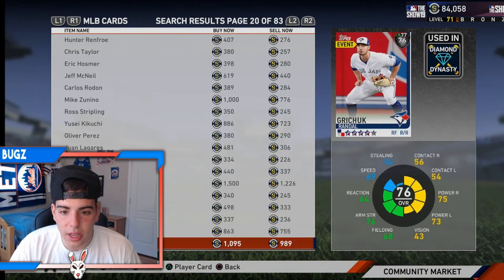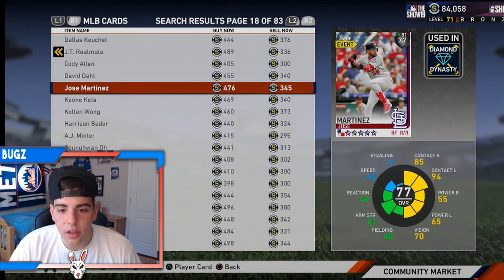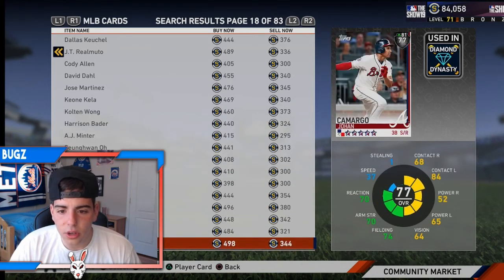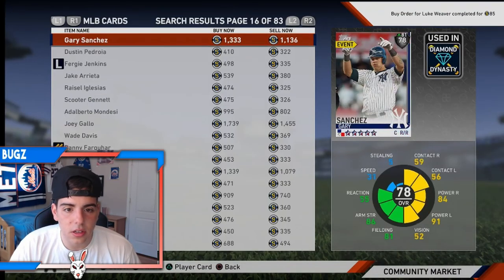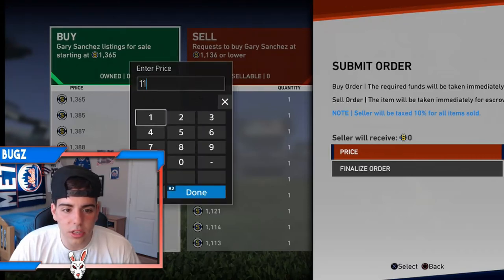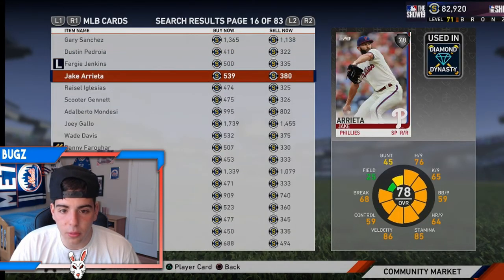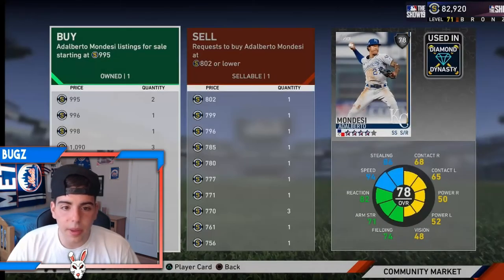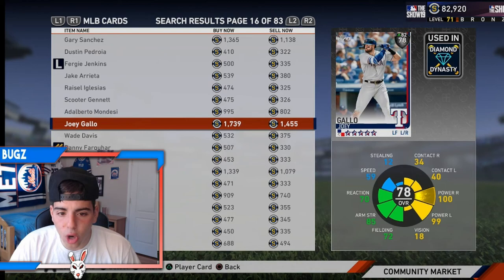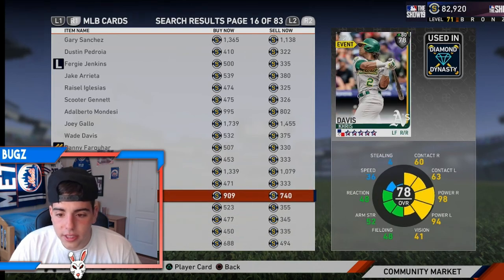Shane Bieber has been pitching lights out. Adam Jones isn't too bad - I have two of him already. Corey Dickerson is on the DL. Gary Sanchez for 1K - I want to get him, bro, he's playing amazing. I might use him at catcher because Brian McCann has been so crap for me and Sanchez has pretty freaking good power - I'm definitely getting him. I don't know how to say his name - Mendoza or Mendez - but he's a good pickup as well, he's been playing amazing. Joey Gallo's finally started to live up to his potential as of late - he's hitting dingers like crazy. Chris Davis is another good pickup - I got two of them.